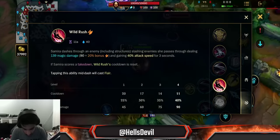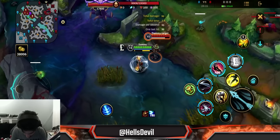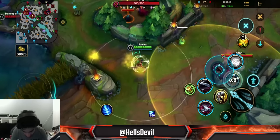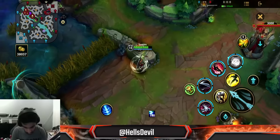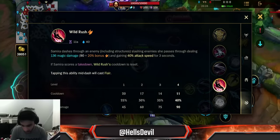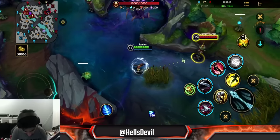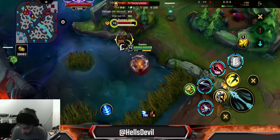Now talking about the third ability: it allows you to dash through an enemy. It works on Baron, Dragon, the Herald, turrets, and some big jungle monsters — you can dash through anything. When you slash through an enemy, you gain 40% attack speed for three seconds. You can see the difference — when I dash, it becomes much faster. Very, very strong.